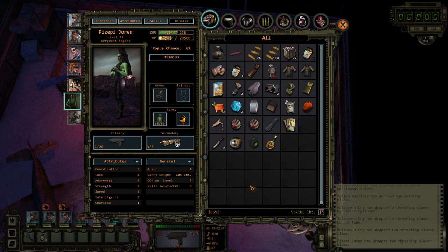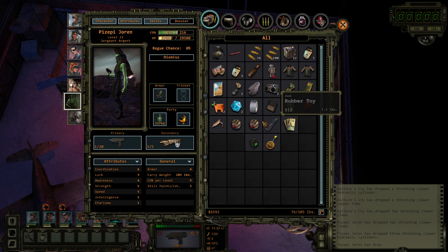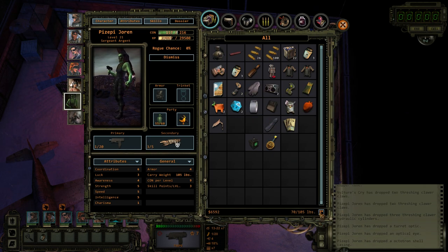A lot of the stuff that I pick up, especially from enemies — like these random parts, threshing Klar hydraulic cylinders and optical eyes — most of this stuff is extremely heavy and barely worth anything. This stack of three cylinders is worth 27 scrap and weighs 15 pounds. That is not even remotely worth it, so I'm just dropping all this crap, enough to shed like 20 or 30 pounds.